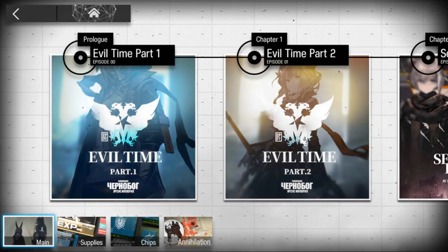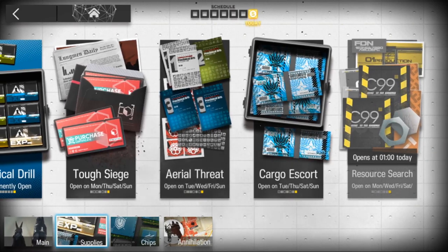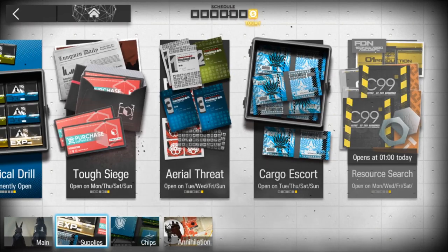For the other game modes, there are daily stages. The first one is open permanently and gives you EXP materials to upgrade your characters. The second gives you one of the shop currencies. The third gives you skill-up materials for your characters' skills. The fourth gives you LMD, which is basically the gold currency in the game. The last one gives you materials needed for your base to get furniture and craft stuff.